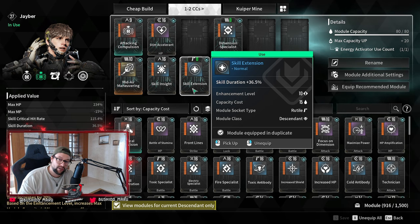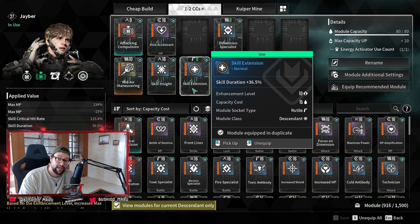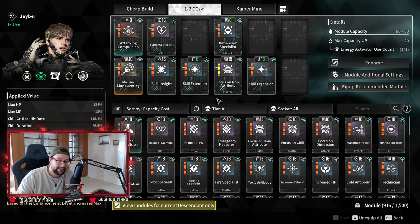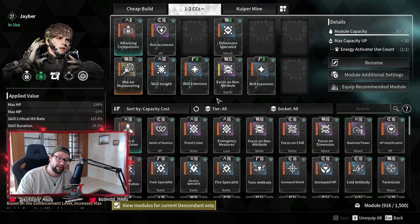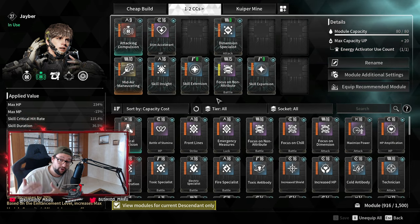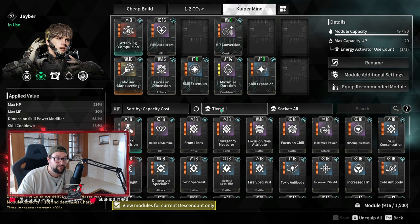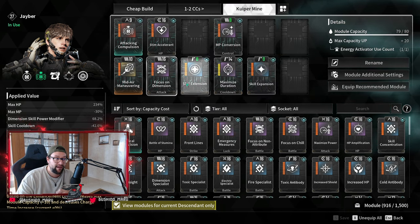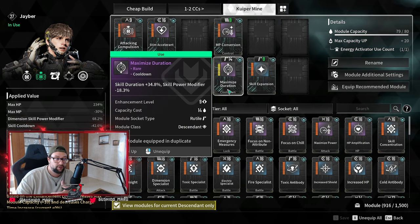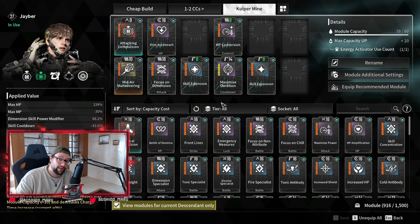You also want to put in duration. Duration increases the duration of your turret and the enhanced status of the turret. Another very important stat is cooldown. Higher cooldown reduction means you won't have to wait as long on your third skill — if you run out of bullets, you can pull it out much more quickly. For Kuiper Mine I have a build with a little more skill duration and a little more cooldown, less damage — more cooldown and duration is what I'm going for with the Kuiper Mine build.